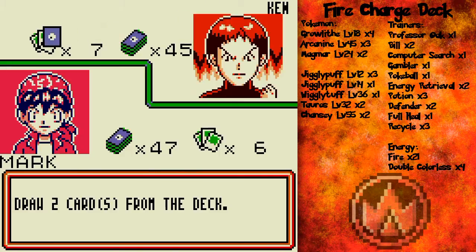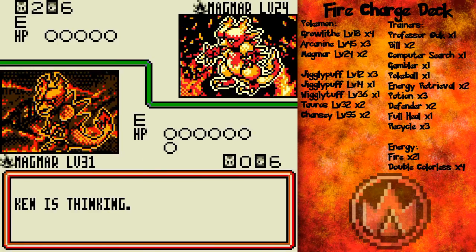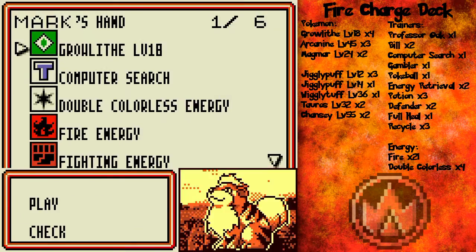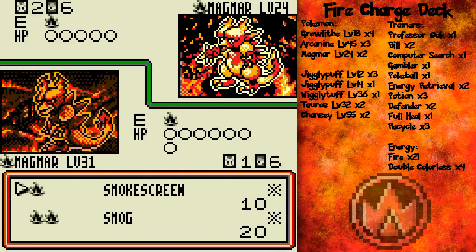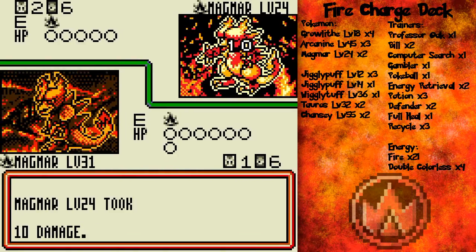He basically wants to rush you into submission. I guess he uses this version of Magmar — I forgot which of the two he had, but that's okay. We'll be fine with that Magmar. It's not as threatening as my Magmar. I'm tempted to get an Arcanine out just because I got Growlithe there and sweep the heck out of him, because I got Computer Search in my hand. But he's not going to be able to knock out my Magmar anyway, so smokescreen it is.